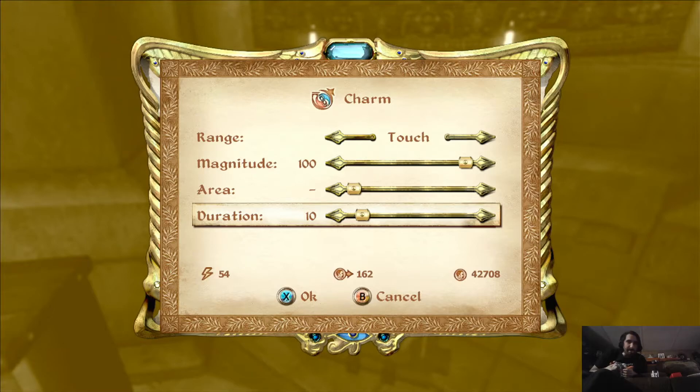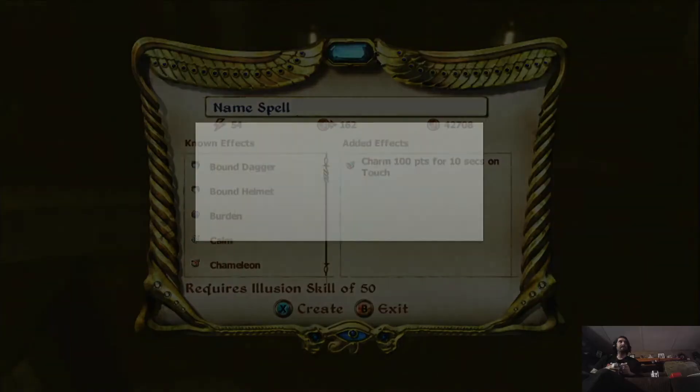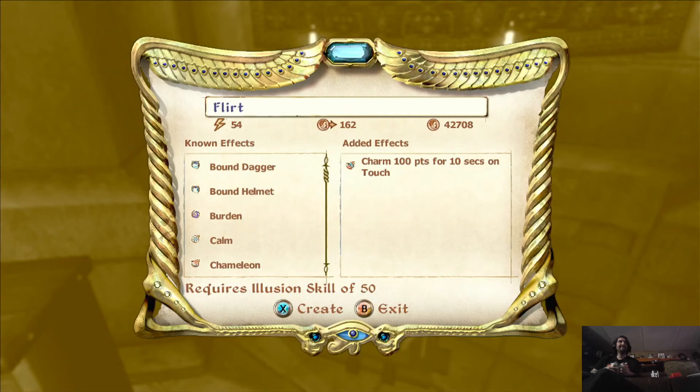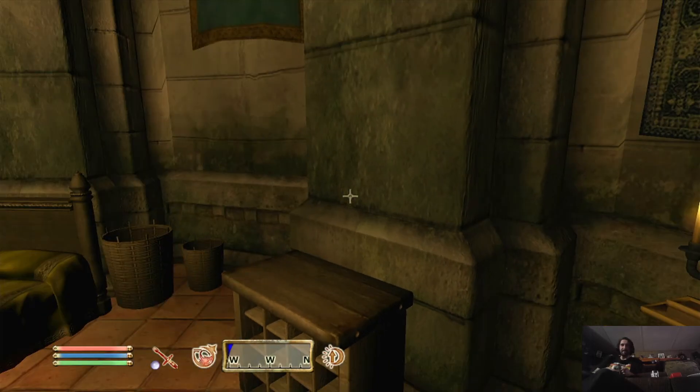It only costs about 54 Magic. Press X — we're going to call this Flirt. There we go, we have a new spell. Anyway, this was how to make spells in Oblivion.